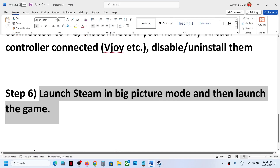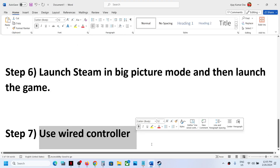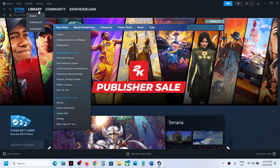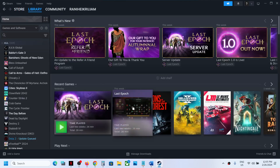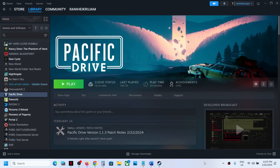If nothing else is working, try using a wired controller connection and check. One of the steps shown in this video should help you get the controller working with the game. Thank you so much for your time — please like this video and subscribe to my channel.